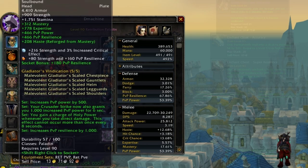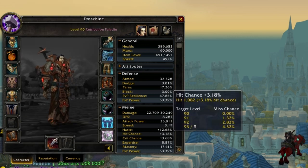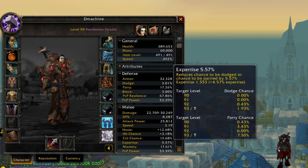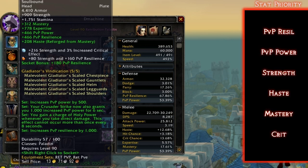For your weapon, weapon chain is priority — it also helps you get expertise capped, which is a priority. Under reforging, make sure you are hit capped and expertise capped. My hit chance is 3.18%, giving a zero chance to miss at level 90. The stat priorities right now are: PvP resilience, PvP power, strength, haste, mastery, then crit.